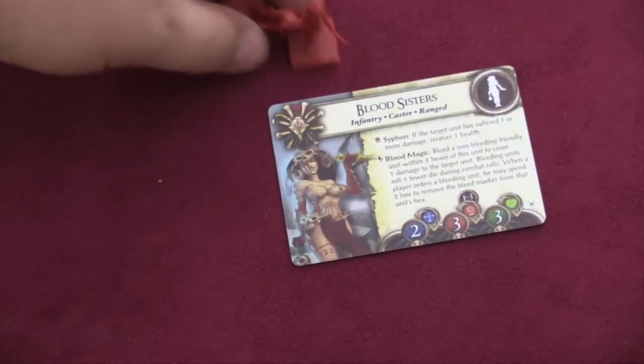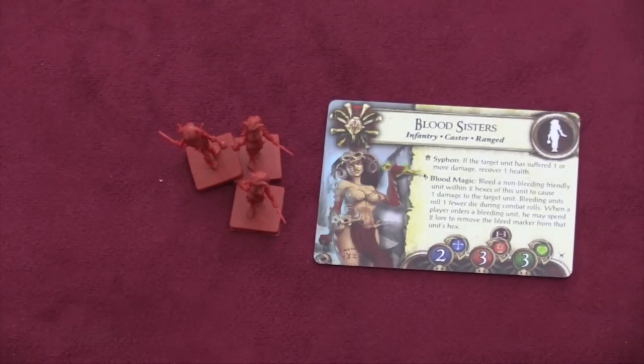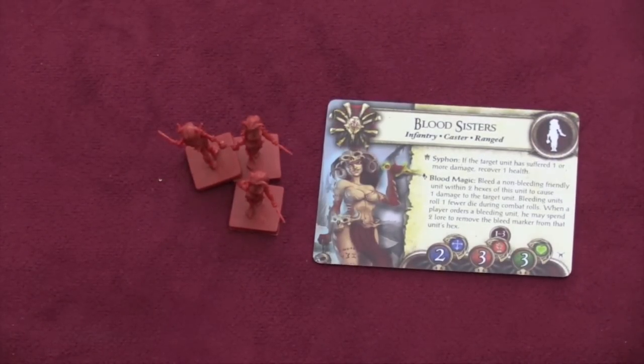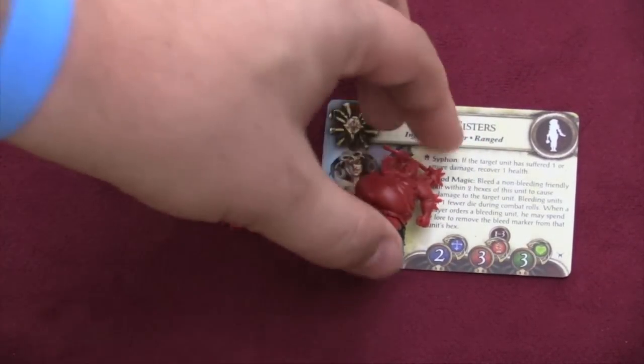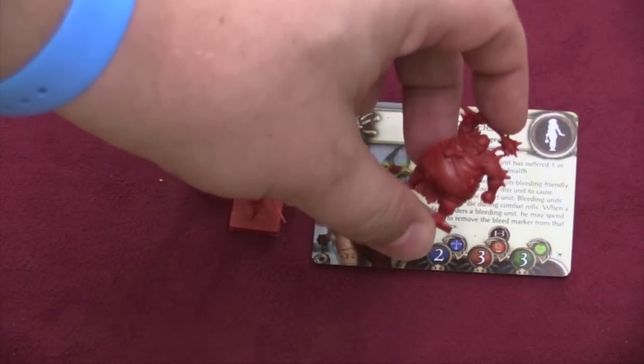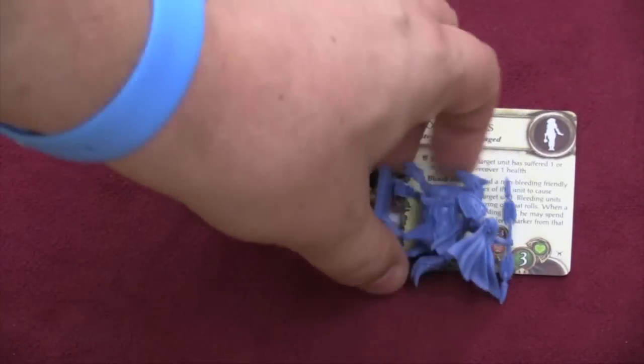Then we have the Blood Sisters — mean and nasty. If they hit the opponent, they can suck some of that health back to them. They can also cause bleeding, and they can pick a non-bleeding friendly unit, give bleed to one of your own guys, and then do damage to someone else — which is kind of crazy. But if you mix them with the Grotesque, why not give those guys some bleed? They're big and tough, they can handle it — just to take out an enemy. That makes life a lot better.